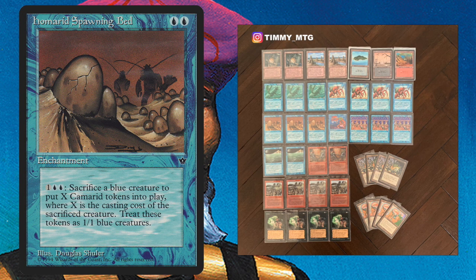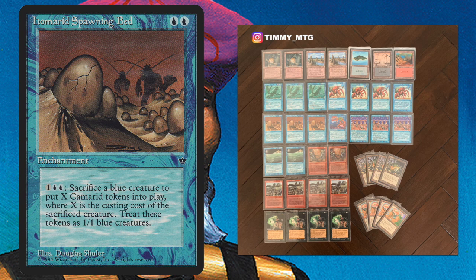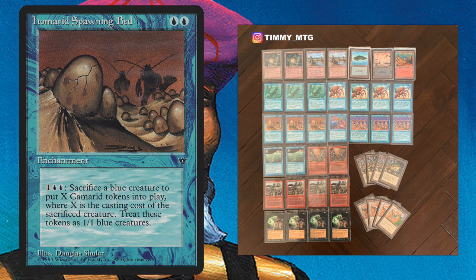Now let's take a quick look at my deck. Here we see a picture of my deck — this is the Unlikely Alliance. As you can see, it's a three-colored deck: blue, red, and black. In a nutshell, what I want to do is use my Homarid Spawning Bat to sacrifice big blue creatures to create a lot of 1-1 Camarit tokens. For example, Deep Spawn has a casting cost of eight, so when I sack it to the Homarid Spawning Bat, I'm getting eight 1-1 creatures. When I have a Goblin War Drums on the field, all these creatures gain menace, making it really difficult for my opponent to block.